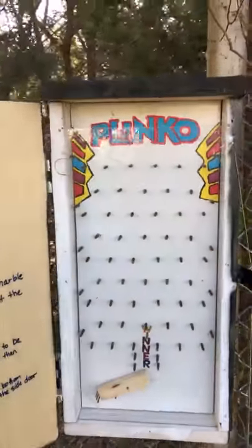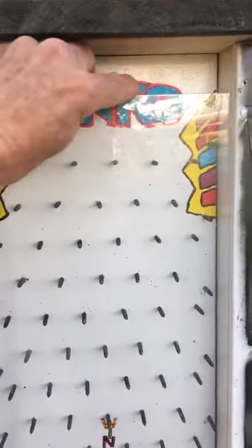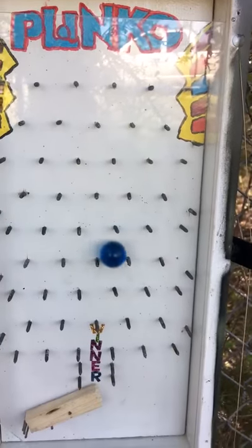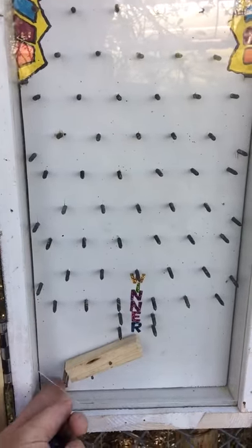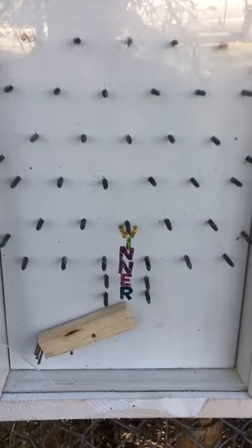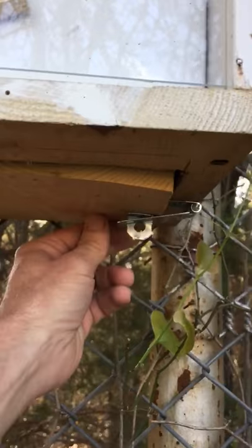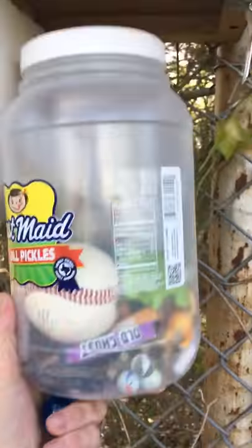When you open it up you have a game, and when you hit the winner it raises the block to expose the code to the bottom lock, where you have a lot of swag.